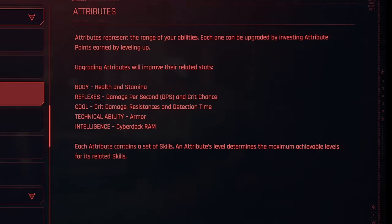Attributes represent the range of your abilities. Each one can be upgraded by investing attribute points earned by leveling up. This is how you can customize your character by determining how you want to spend your attribute points and which of these five you want to invest in.